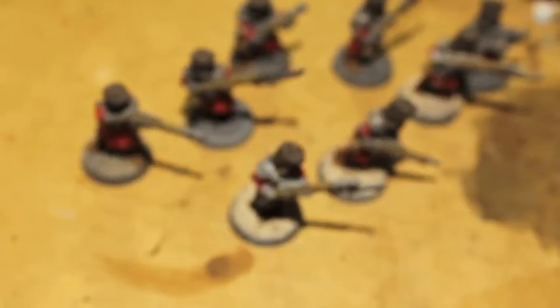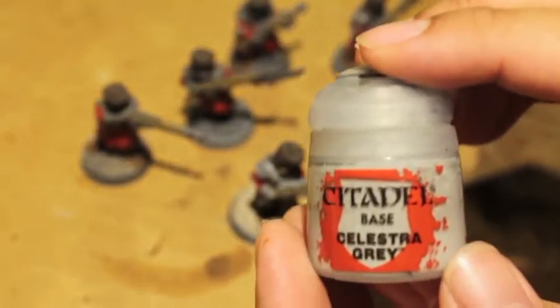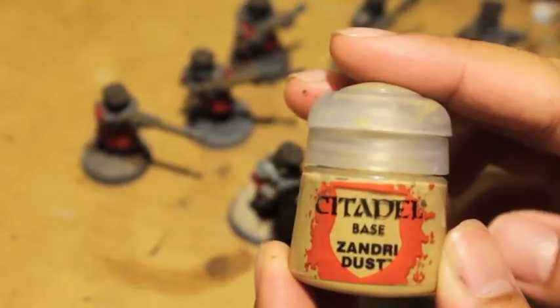We used Doombull Brown for the handles of any of these knives. For the moustaches, we used Abaddon Black for black moustaches, Celestra Gray for white moustaches, and Zandri Dust for the guy that's probably going to be my favorite in this whole group.